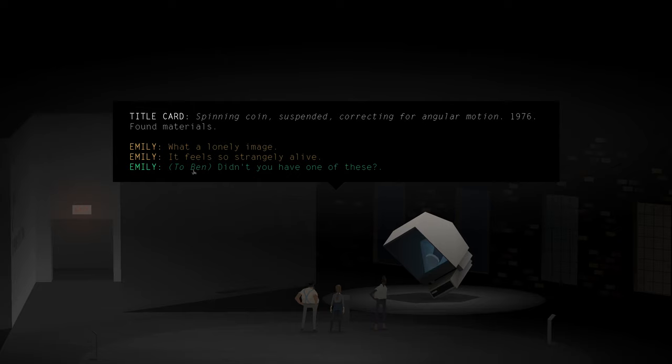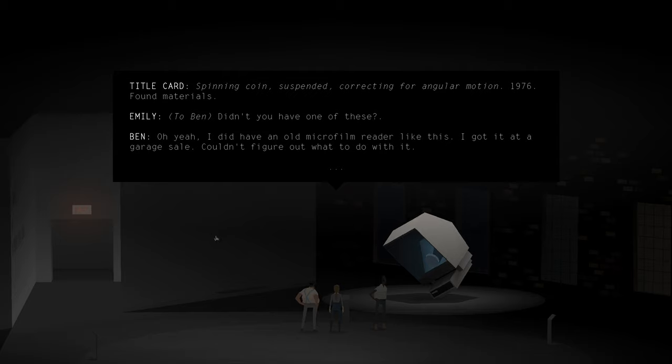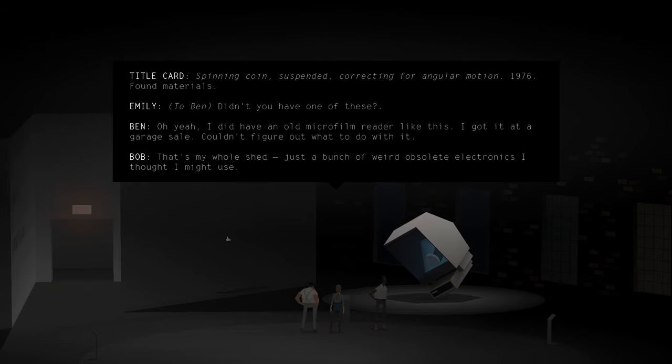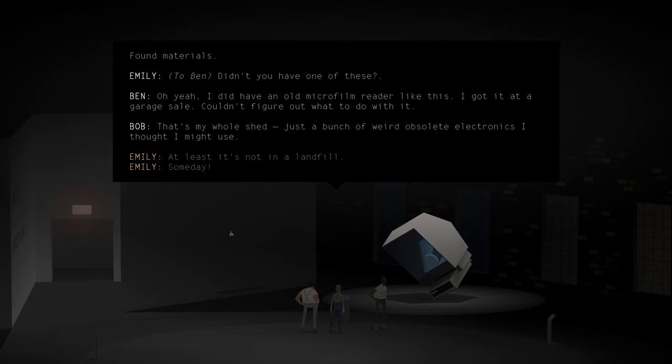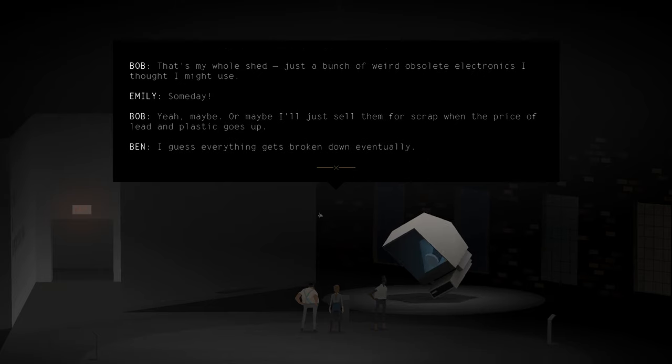To Ben: 'Didn't you have one of these?' 'Oh yeah, I did have an old microfilm reader like this. I got it at a garage sale. Couldn't figure out what to do with it.' 'That's my whole shed — just a bunch of weird obsolete electronics I thought I might use. Someday.' 'Yeah, maybe. Or maybe I'll just sell them for scrap when the price of lead and plastic goes up.' 'I guess everything gets broken down eventually.'